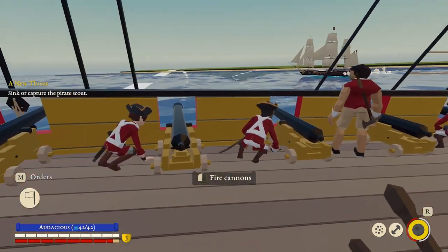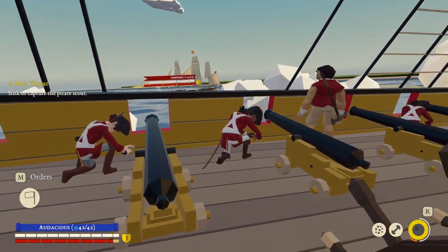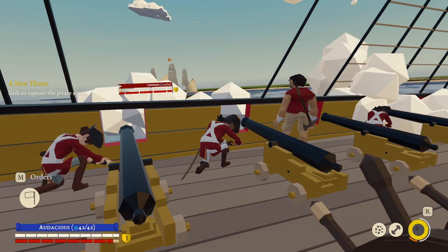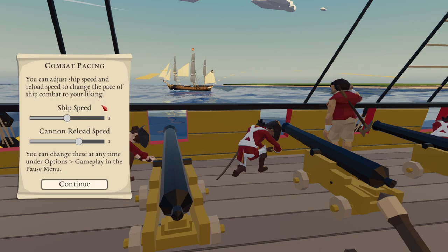Here we go — shit has kicked off. Fire! That was an appalling hit. Ammo types: use round shot to damage the enemy's hull and sink them — we don't want that. Use bar shot to damage the enemy's rigging and slow them down — that would be a good idea. Use grape shot at close range to kill enemy crew, which I think would be really helpful for when we can board. So let's switch to the barbells, or whatever they are.